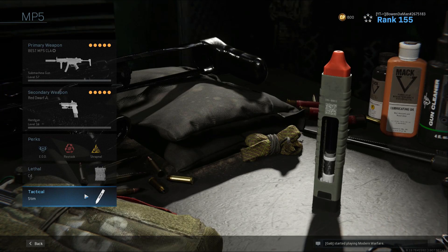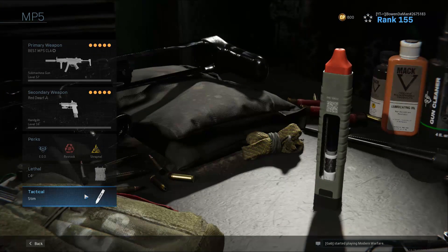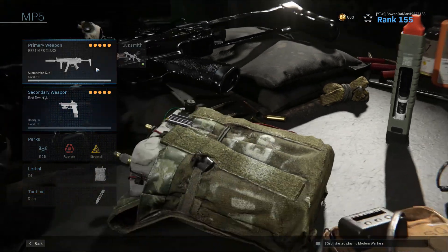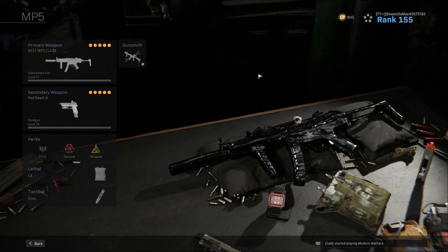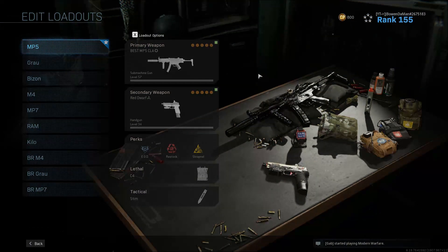And then obviously stims so I can heal faster, get into situations a little bit more quickly, and also get out of situations a little bit faster as well. So these are everything I'm going to be using today, guys. I hope you guys really enjoyed today's gameplay — super saucy stuff. But sadly my team didn't want the sauce to be donated, but I think you guys will enjoy it anyways. See you guys in the next one. Peace.